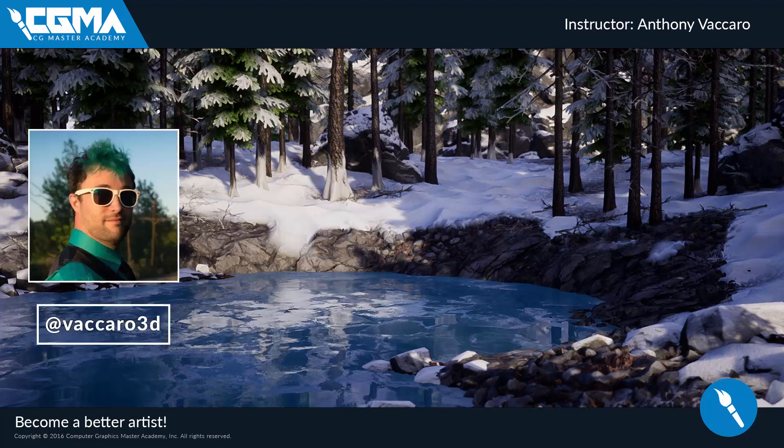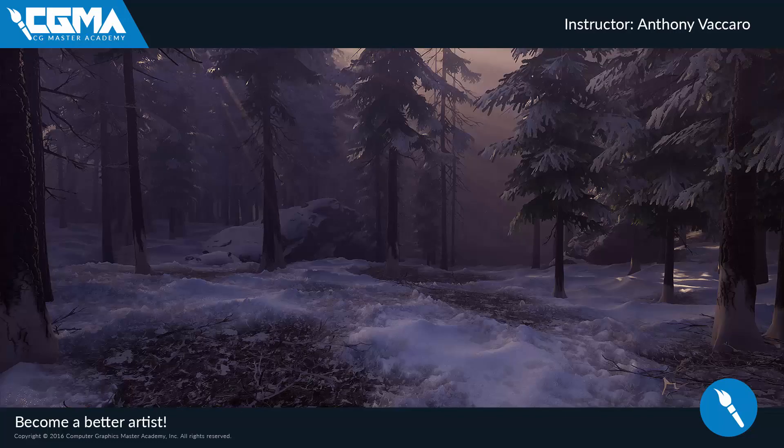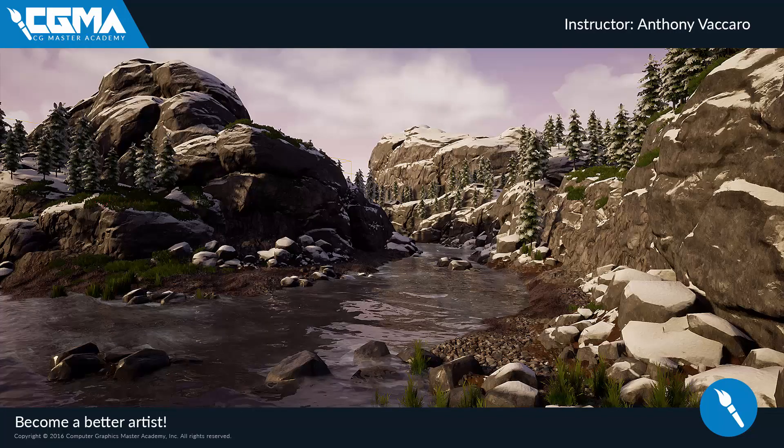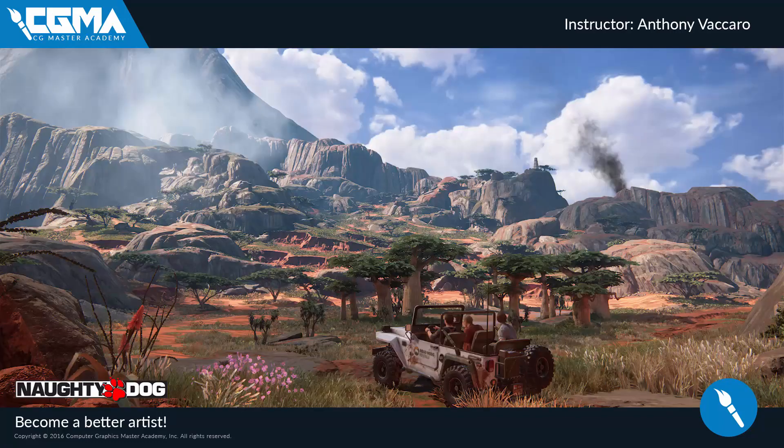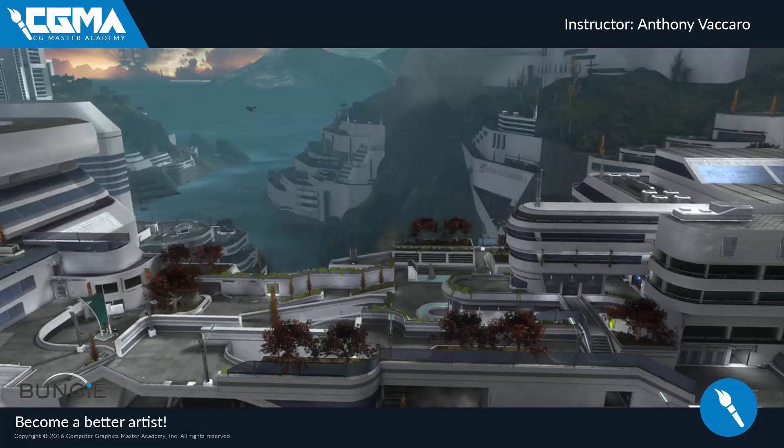Hello, my name is Anthony Vaccaro, and I'm pleased to bring you, in collaboration with CG Master Academy, my class, Organic Worldbuilding in UE4. I've been an environment artist for the last eight years, where I started my career at Bungie, working on Halo Reach.